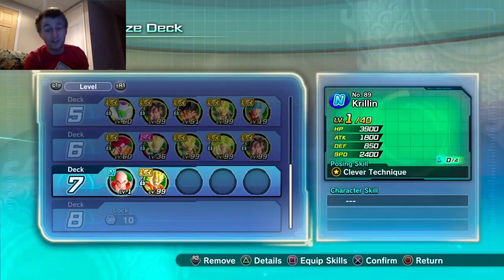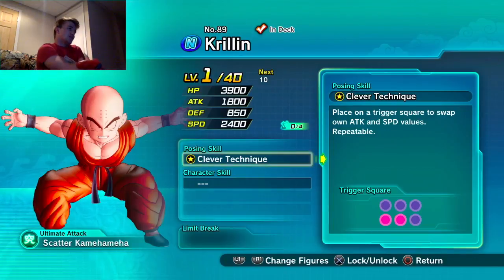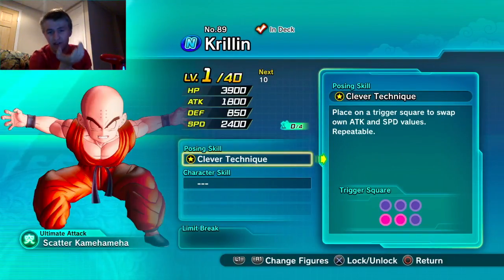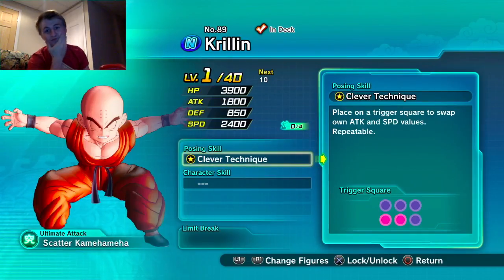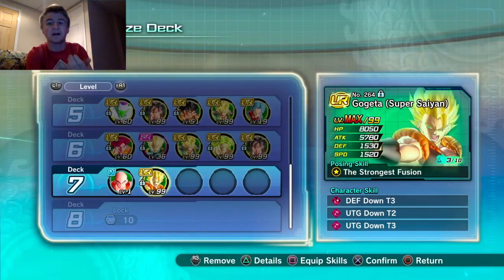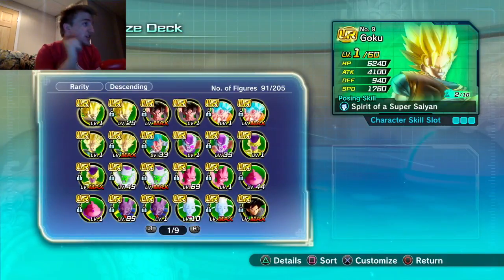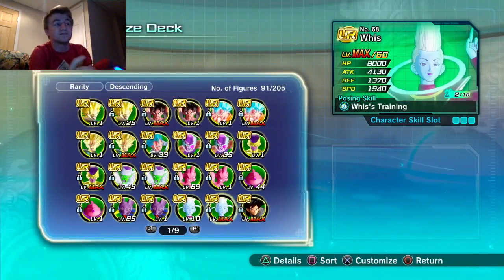Trunks swaps his attack and defense, so in one turn he's going to have about 2570 speed, and next turn he's going to have about 2740 speed. It switches over to attack — still not a hard-hitting unit, but he's only level one and a common figure. You could put Gogeta on there or a figure that lowers damage output.